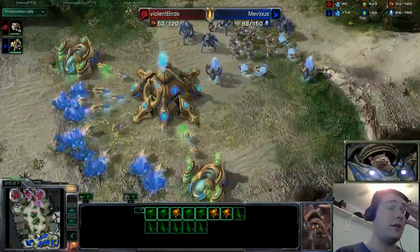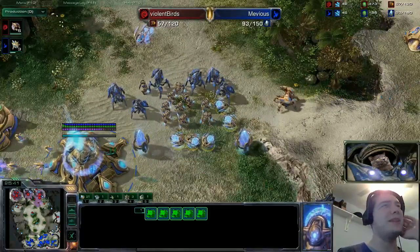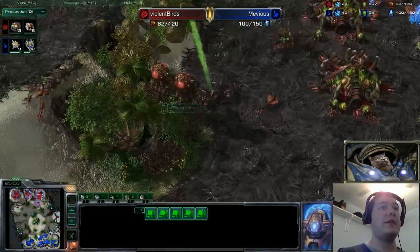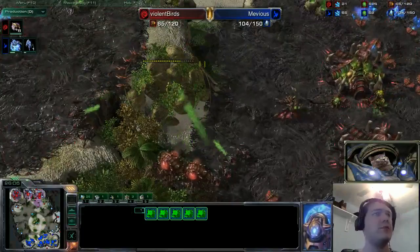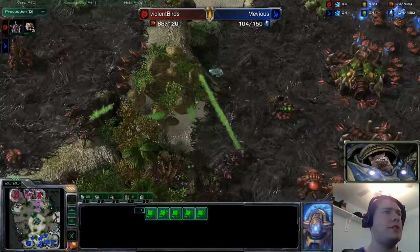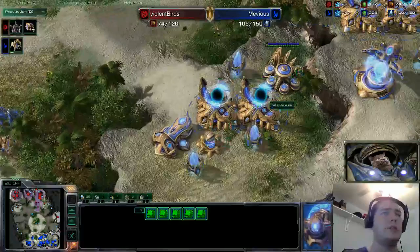Every second that passes, Mevious gets one step further ahead. Five sentries are out accumulating gas. Tips and tricks for Mevious: a little better on those force fields — wait for the rocks to go down before you throw them. What you really want to do with force fields when dealing with a zergling and roach army is to cut them into more manageable chunks. Allow a couple of zerglings to get through so zealots can go to work, and maybe one or two roaches so your immortals can handle them. Bite-sized manageable chunks — that's what force fields are for.